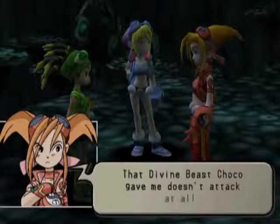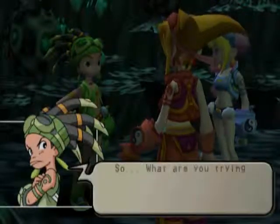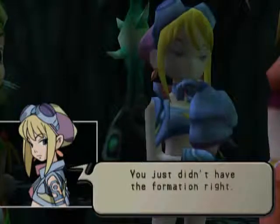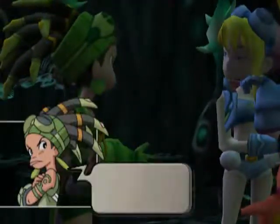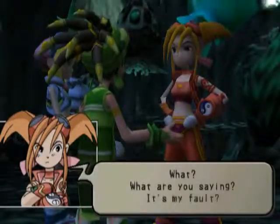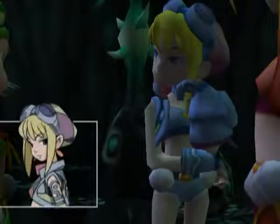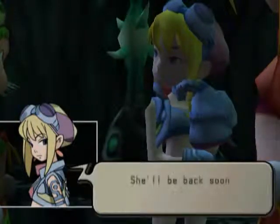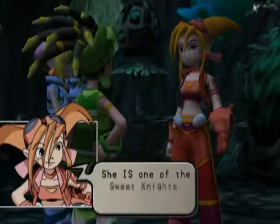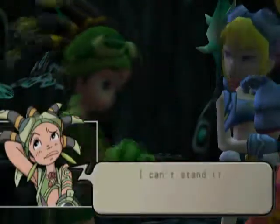This is going to be story dialogue. The divine beast Marco gave me doesn't attack at all. Did you raise it right? Of course I raised it right — what are you trying to say, pinning it on me? You just didn't have the formation right, probably. It's not my fault. Where's Vanilla? Where'd she go? Isn't she off on a walk again? She'll be back soon probably. She's going to be okay. Can she battle by herself? She is one of the Sweet Knights — she'll be okay. I wonder. She almost got it last time. I can't stand it, she's such a pain.